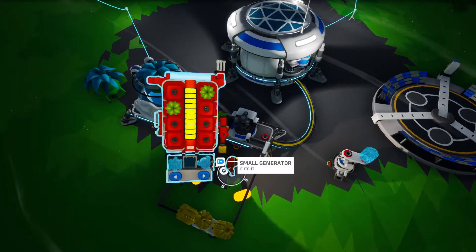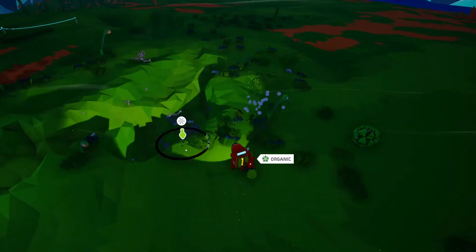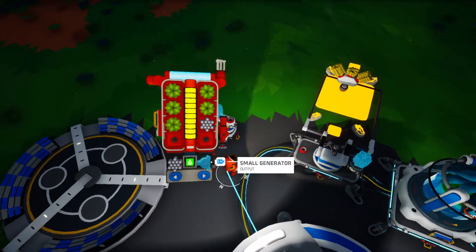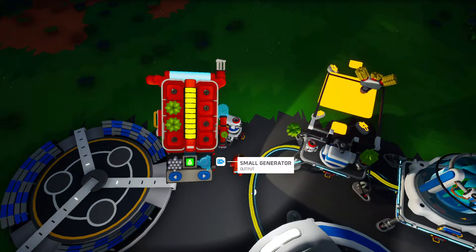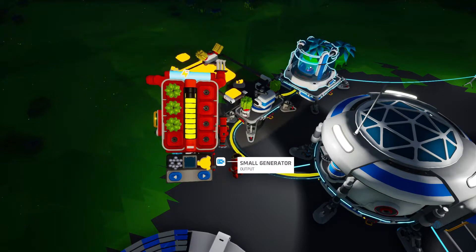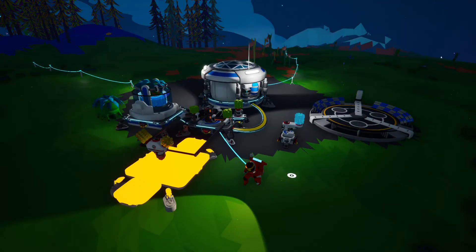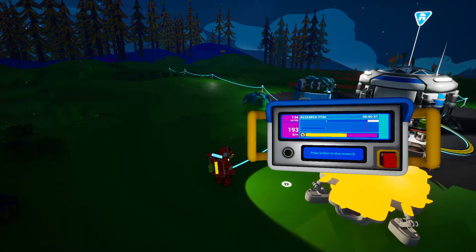I'm going to move the small printer for now and go get some more compound to actually build another small generator, and grab some of this organic to fuel the generators. Wow, we got a ton of organic — that's really good! Let me gather up some compound to make another generator to help things move a little bit quicker. Let me build another small generator, put organic in that one and also in the other one. I can even make a third one to make things run super fast. Connect it over here — now things are running much much quicker. Eventually we can get much better power sources, but that's for later.